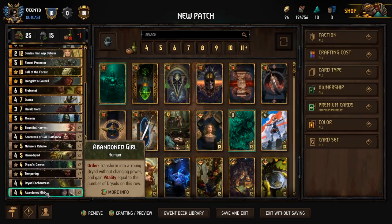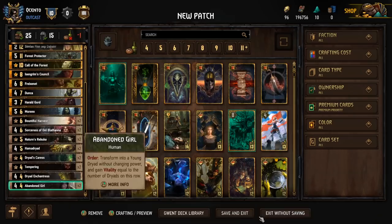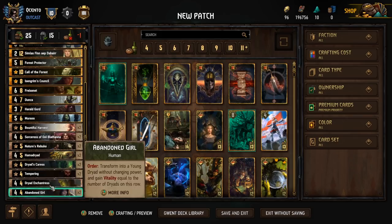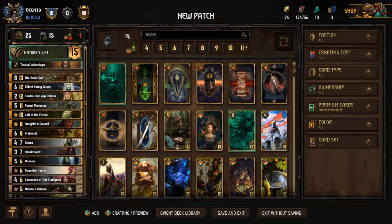And of course Abandoned Girl — you can either run two of these and one of something else. I like it where these transform into Young Dryads keeping their base power, then gain Vitality equal to the number of Dryads in the row. We have a lot of Dryads — with Ethne, Friginae, and all that, we'll be spawning like 5 or 6 Dryads in the row by the end of the round. So this gets quite a lot of Vitality, and since these tempo out so quickly we have enough time to capitalize on it.